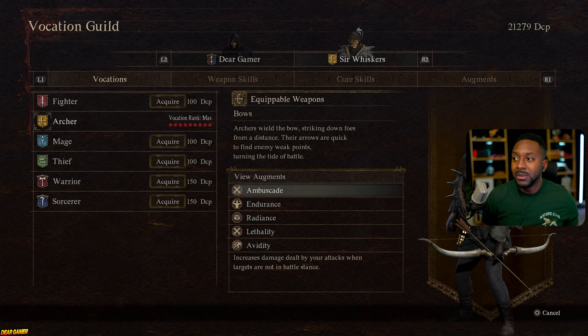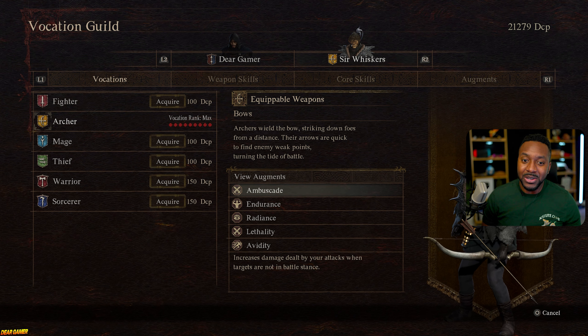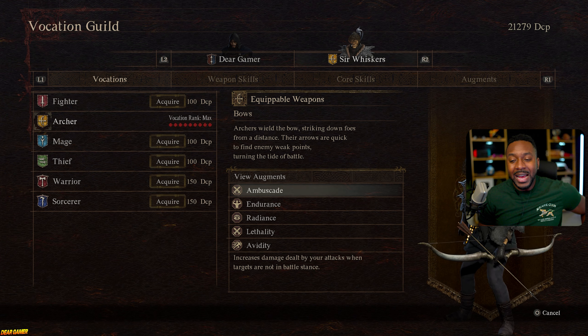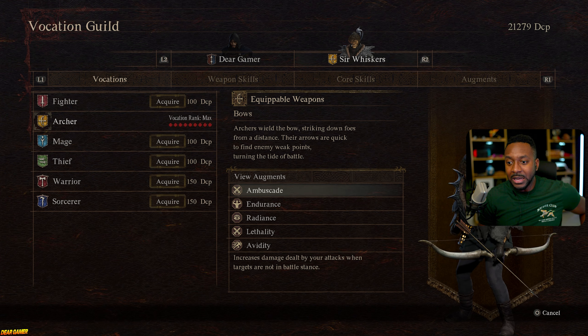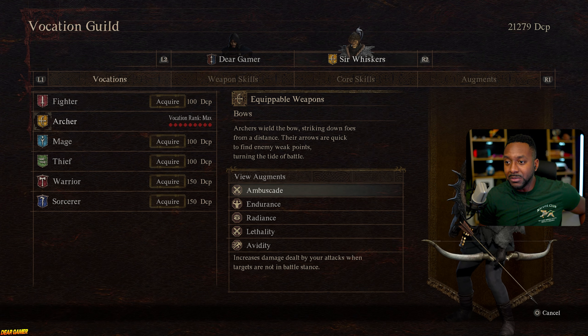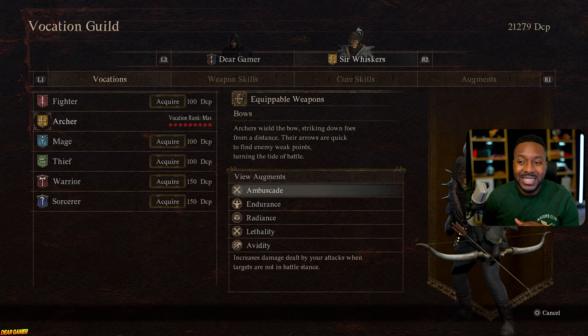You might not have known that your main pawn — Mr. Whiskers in my case — has his own set of discipline points as well. I've kept him as an archer but I need to switch him up. He has 21,000 discipline points I can use to level up other skills for him too.